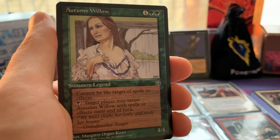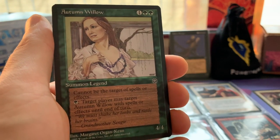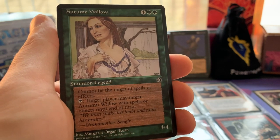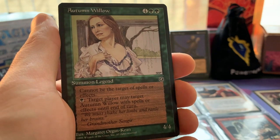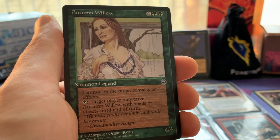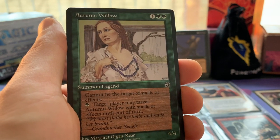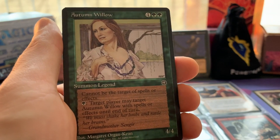Here we go - Autumn Willow! This is such an iconic card in the set. Two green and four for a 4/4 - that's right, six mana for a 4/4. But look at the ability: it's a legend and it reads 'cannot be the target of spells or effects.' The green ability lets you pay a green to make Autumn Willow targetable by spells or effects until end of turn. This made the card so good because you could pay one green and then play cards on it, while it was untouchable for everybody else - no Swords, no Bolt, nothing could touch it.